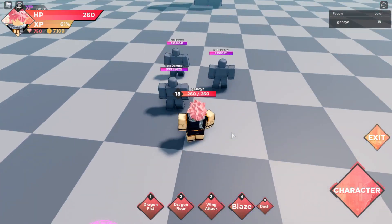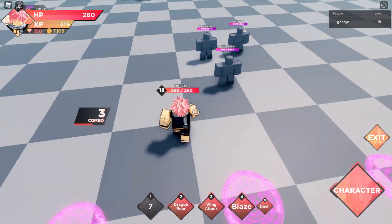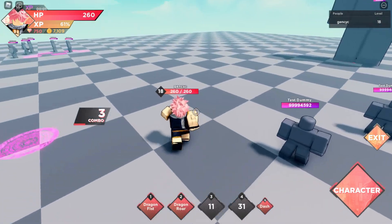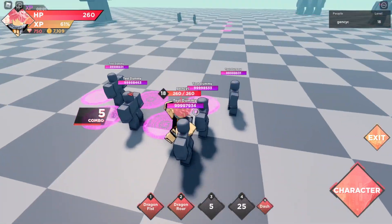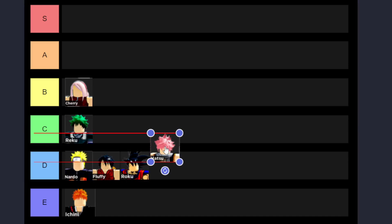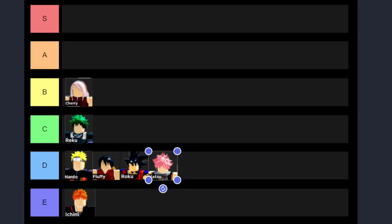Okay, the next one is Hatsu. I know lots of people like this character, but honestly this character doesn't do a lot of damage — and it's even worse than Fluffy. Even though this character costs 200 gems to buy, it's kind of disappointing. His skills are good-looking though, but good-looking isn't enough. Hatsu has almost the same damage as H&E but is slightly better. It's kind of sad but I have to put him at D — he's close to Roku but Roku is more toward C and Hatsu more toward D.